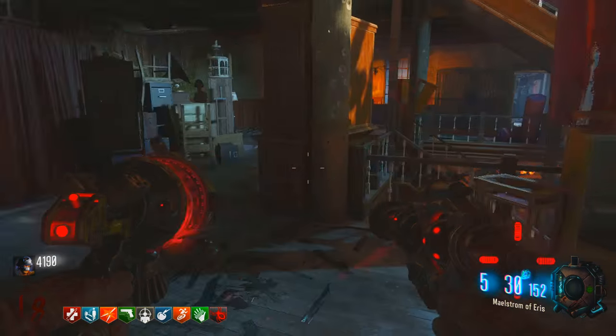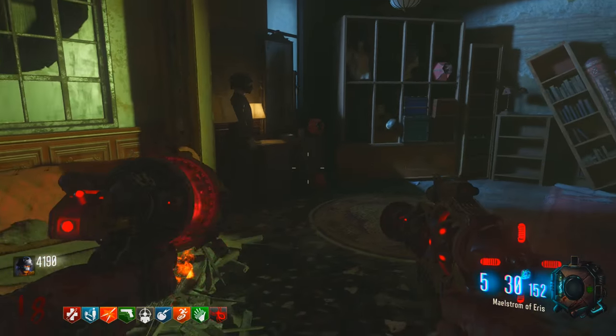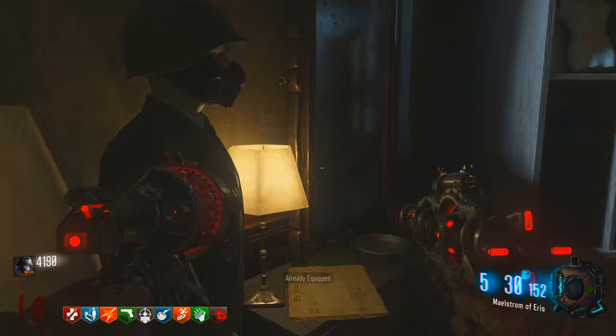Basically, if you just make your way into the very starting area, make your way into the corner, and you find that Russian Mangler Zombie Helmet on this character sitting right here on his head, you will actually get a couple different bonuses.